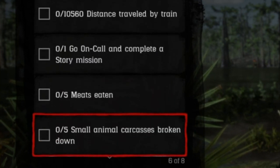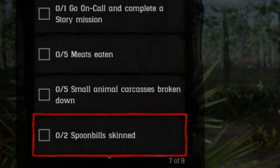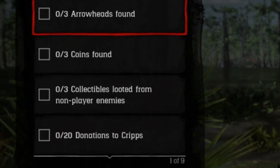Eat five meats. Small animal carcasses broken down — five of those. Two spoonbills skinned. Five types of fish caught. There's a wharf on the west side of Rhodes where they have five or six different types of fish, all in one spot.